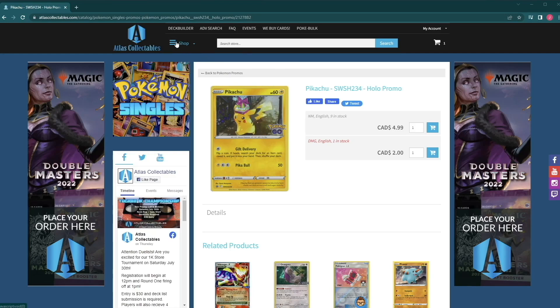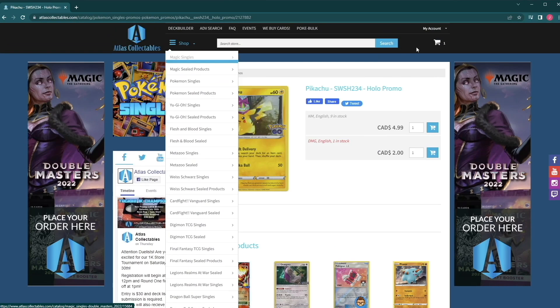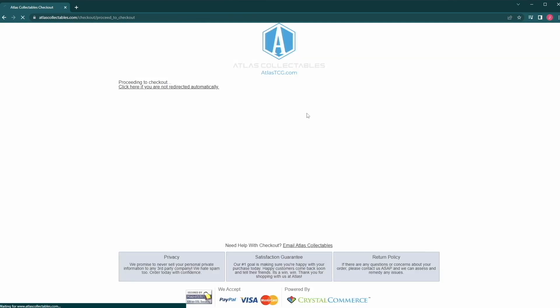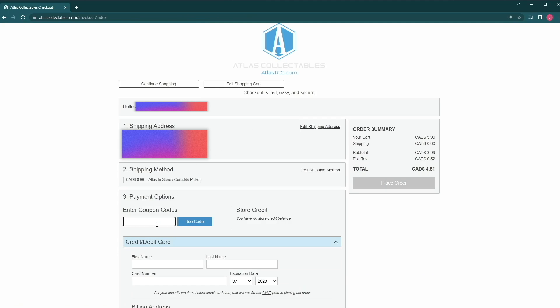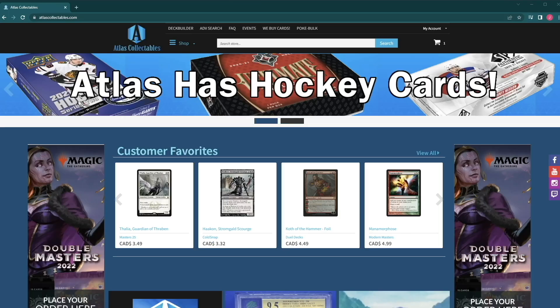The Shuffle Squad is proudly sponsored by Atlas Collectibles — the best place to buy any trading card game product online. Visit atlastcg.com and at the checkout screen use code TSS12 to save an unbeatable 12% off your entire order. Atlas Collectibles will ship your product anywhere in the world, so make sure you're taking advantage of that 12% savings.